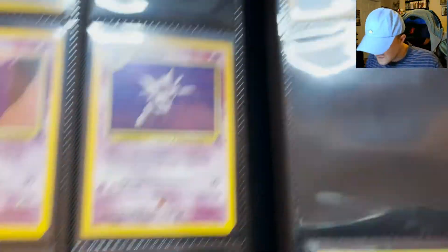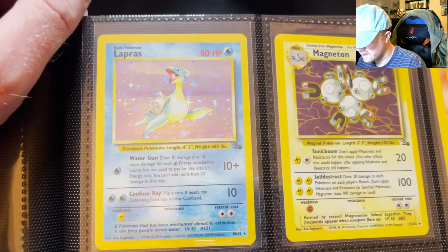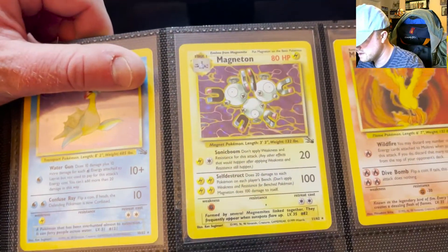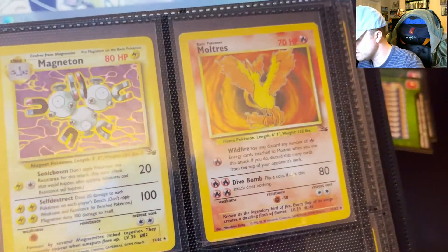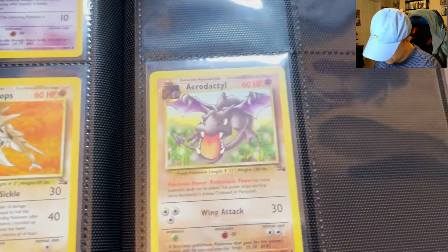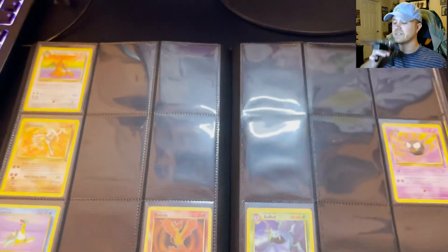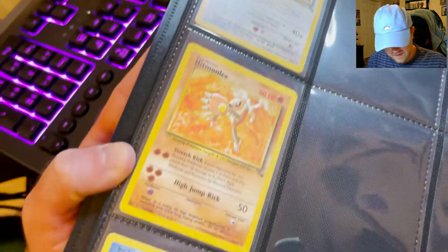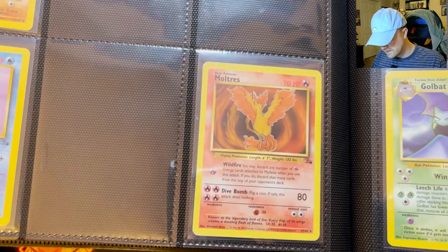Hypno, Kabutops. I just got this Lapras and Magneton actually last week. I don't see this Magneton holo very often but it's really cool. Unfortunately it has a little speck on it, but it is what it is. Moltres. And there's Ditto. I'm missing quite a bit from this one, but there's the rare Dragonite, Hitmonlee. I did get a holo Hitmonlee today but I didn't put it in here yet — it's in the other room.